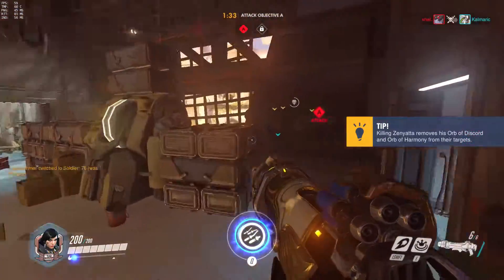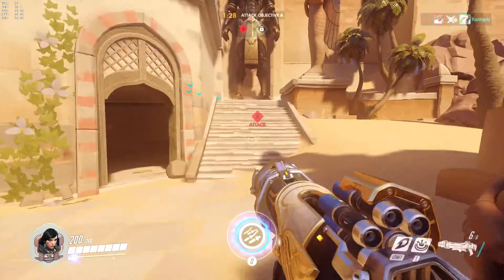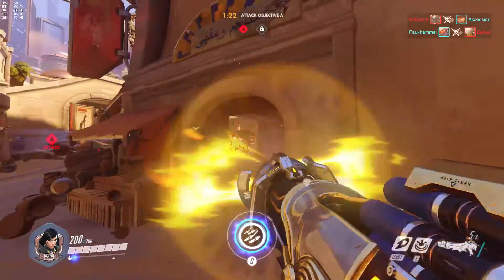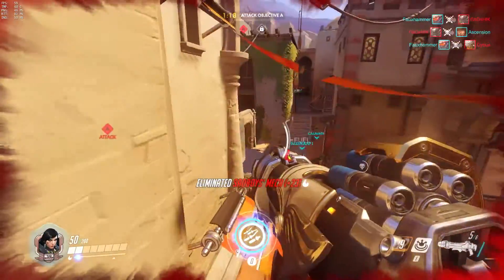Your ult is a follow-up. Initiation ultimates are things like Reinhardt, Zenyatta, Zarya. Farrah's must be used from a point of safety like McCree's or Junkrat's ultimate. There's still a chance that they will react properly and snipe you first anyways, but that's just how it goes.